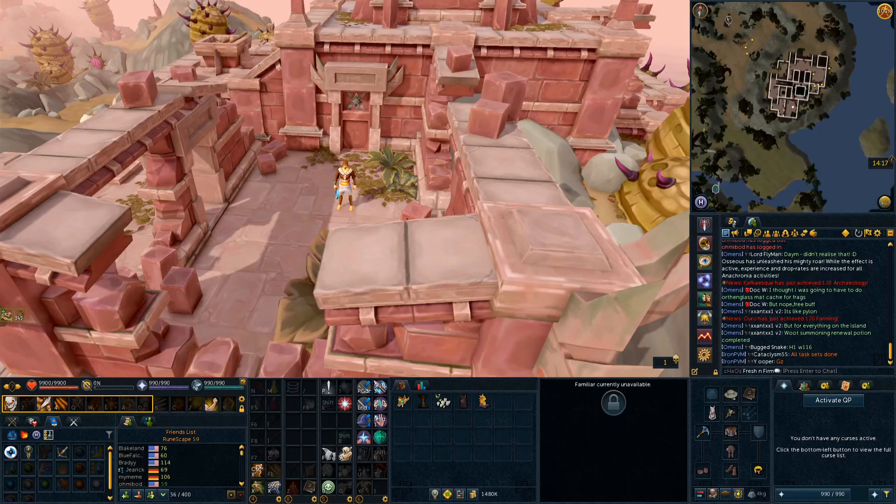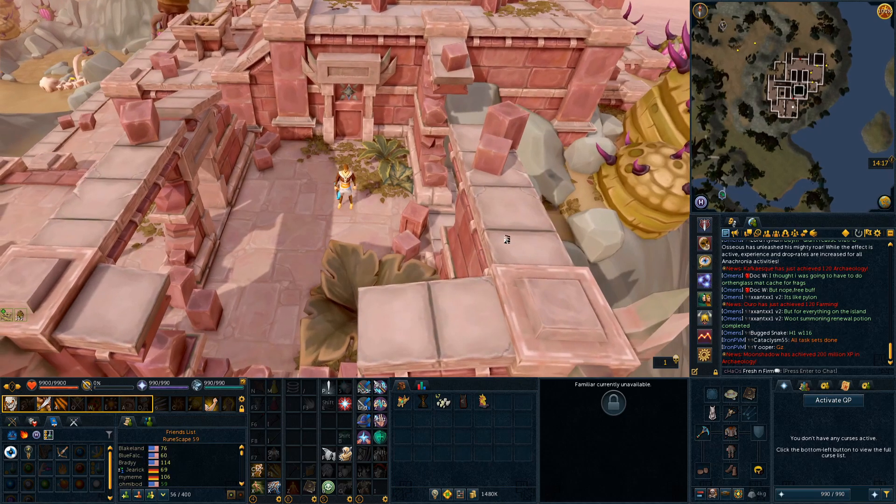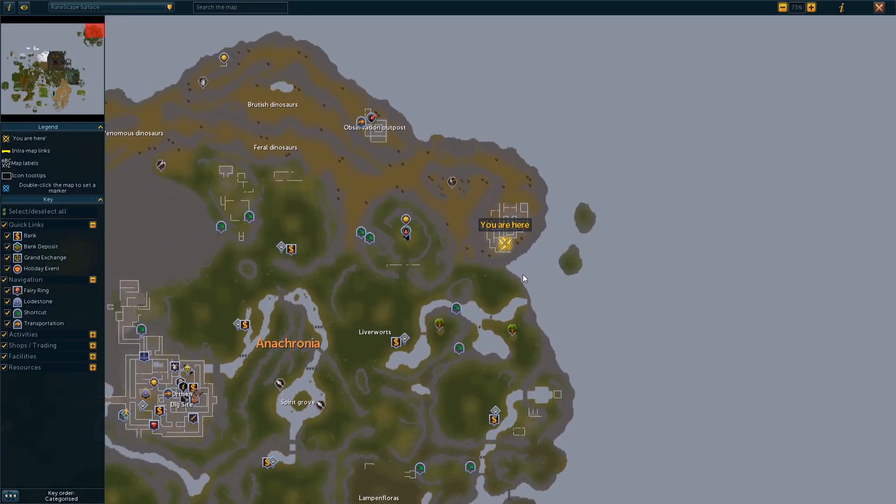Hey guys, what is up? It is Bibzuda7 here again, and welcome to another video regarding the Orthan dig site that was just released. In this video I'm going to be going over all of the special research available from this new dig site. There are four of them that are pretty obvious, but there's also one I'm going to show first that you might not have known about — it actually requires at least having started the Desperate Measures quest.